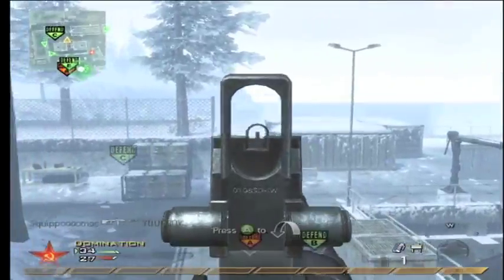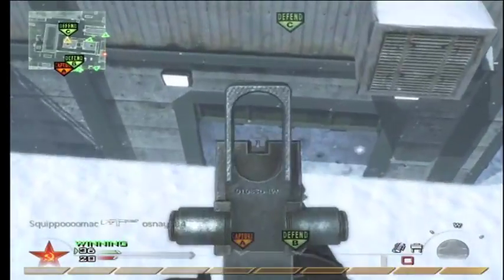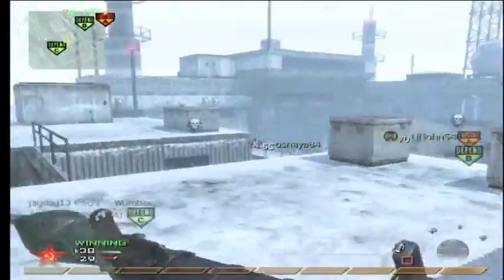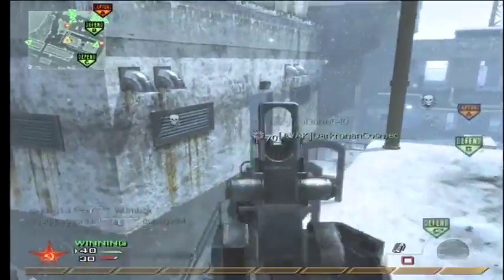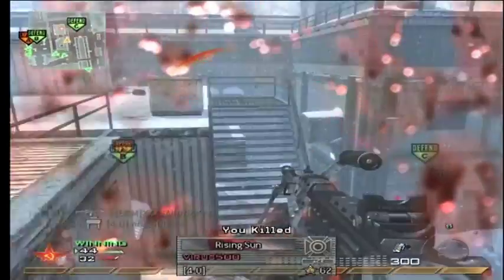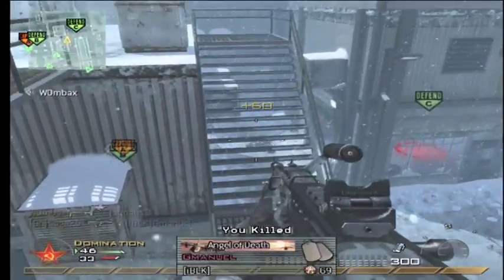I'm up on the top of the map most of the time. If you're going to camp you're usually not going to run out for new weapons, so you want as much ammo as possible before having to go out and grab new weapons. You'll see me controlling the top here, and I'm trying to get RPG kills — if you think that's noobish, I don't care.